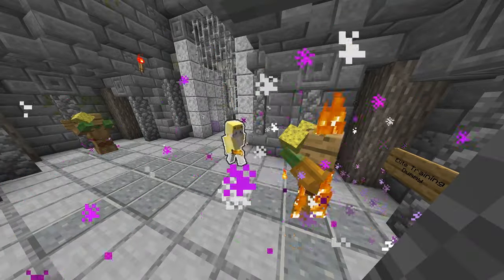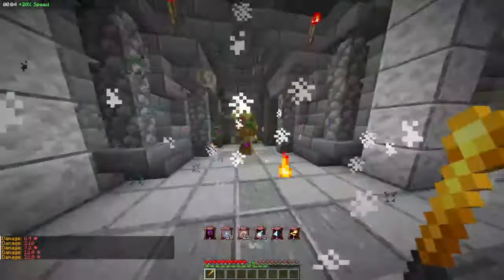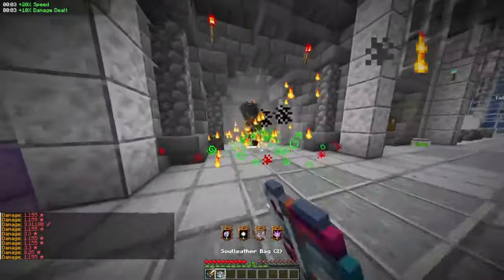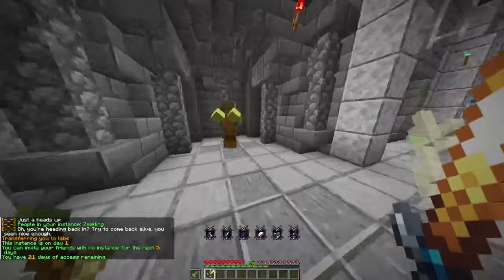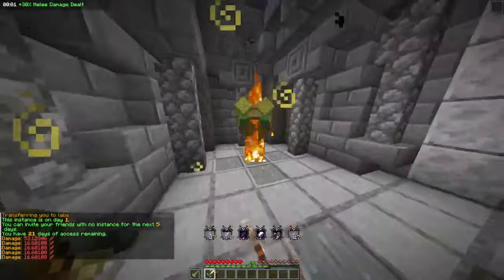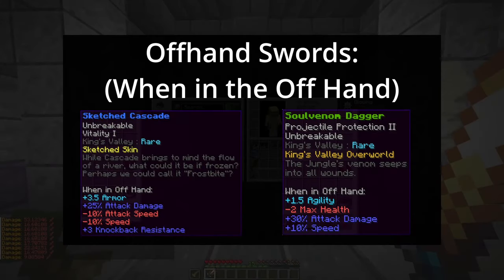Certain classes may also require a correct weapon in order to activate their abilities. Mages require a wand to cast their magic, alchemists require an alchemical utensil or bag — which can be located in the alchemist class selection room in the academy — and rogues require a sword in the offhand. Although any sword can be used, swords that belong in the offhand will have a tooltip saying so, usually granting a stat bonus.